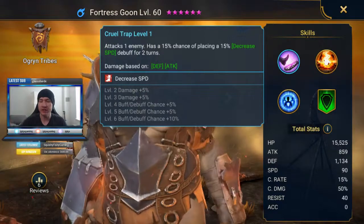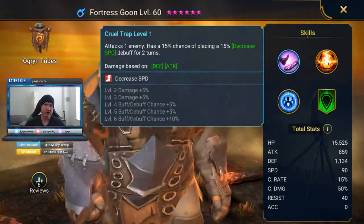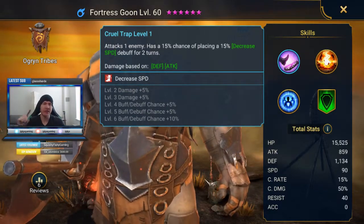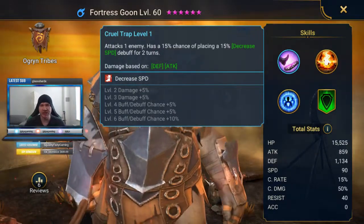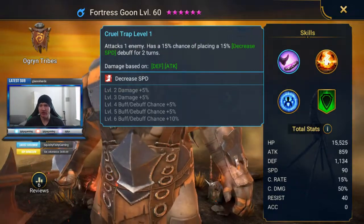Anything you can do to interfere with the boss's ability to get turns and do damage on those turns is always helpful. Decrease speed, decrease attack — of course defense break is also helpful. But things like that on first skills generally shine in dungeons. So looking like a good dungeon champ right off the bat.